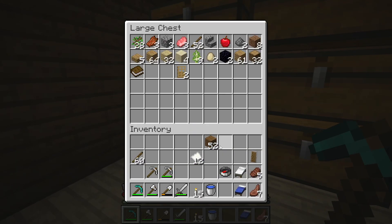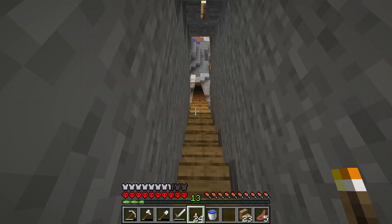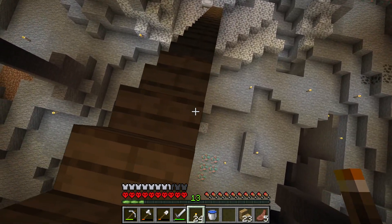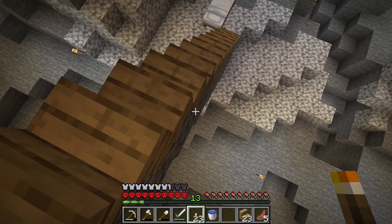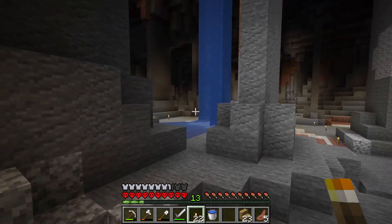So I could not enchant my diamond pickaxe. I built a staircase into the huge cave next to my house, so I no longer have to go into the cave by using the waterfall.